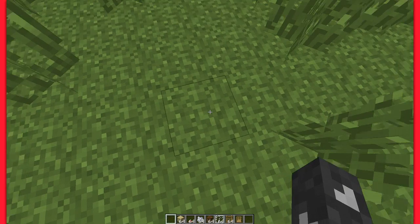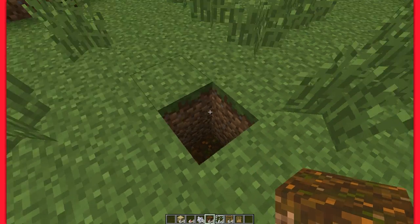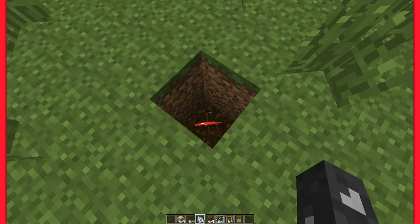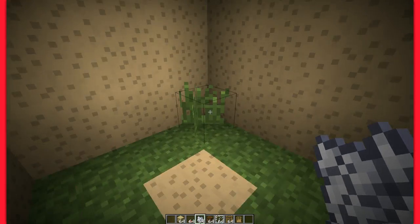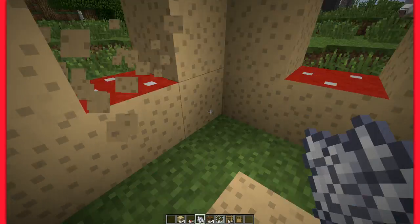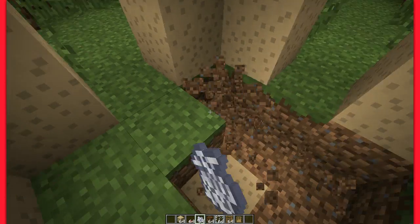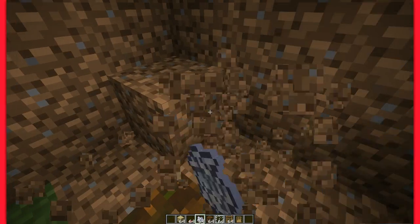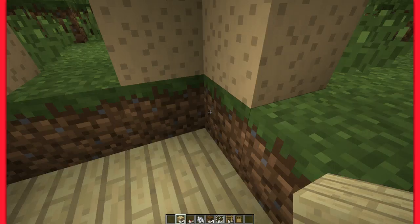So what you first want to do is dig three down, place your podzol there, and then place your mushroom there, and then use bone meal and use it on that. Now, there's gonna be a doorway and I'm just gonna make three windows around. Put all the sides of the doorway, and then you want to dig down two blocks worth, and then place all these planks around.